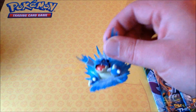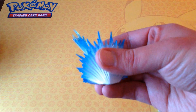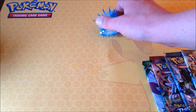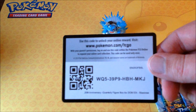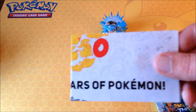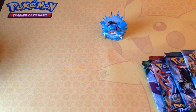The Blastoise figure also has a little intentional mistake — the left side gun is missing to go along with its right side gun. Let's set that aside and pop out the packs. Here's the only code card you get for the Generations packs, along with this little pamphlet that tells you what's going on with the Pokemon 20th anniversary.